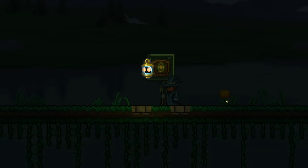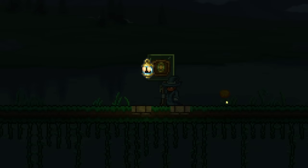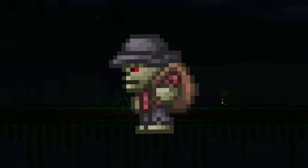Next up, we have the Magic Lantern, which has the ability to light things like chests, making exploring dark areas a little bit easier, which is also where you'll find it, since you can only buy it from the Skeleton Merchant, who spawns underground.